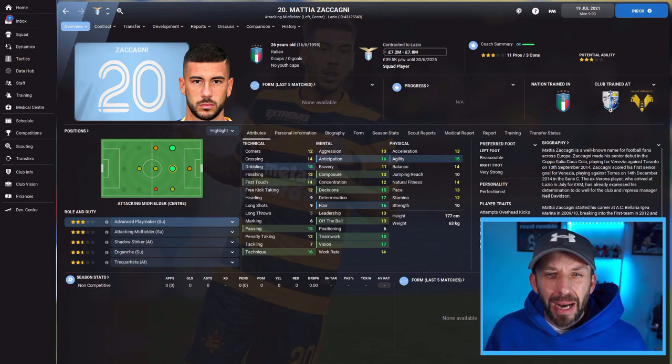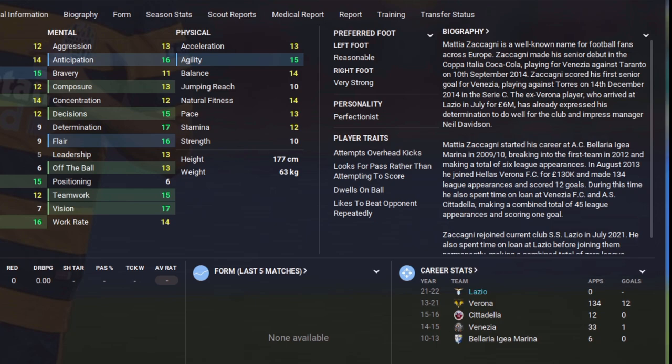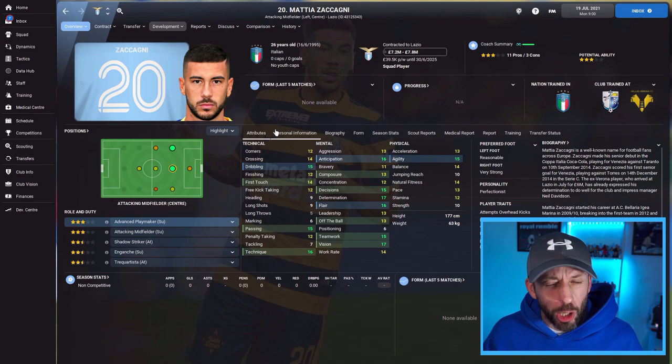Tip one: removing traits. This one gets overlooked quite a lot. We look to teach traits but we forget to get rid of some we don't need. This is my man Mattia Zakagnyi — good all-round player, perfect in the hole in that number 10 position. But we play a fast transition game, so when he gets the ball I want him to have a cutting edge and look for a through ball. His player traits aren't exactly perfect. Some are ideal, like 'looks for pass rather than attempt to score,' but this one I don't like — he dwells on the ball, takes too long to make a decision. I need it to be faster.